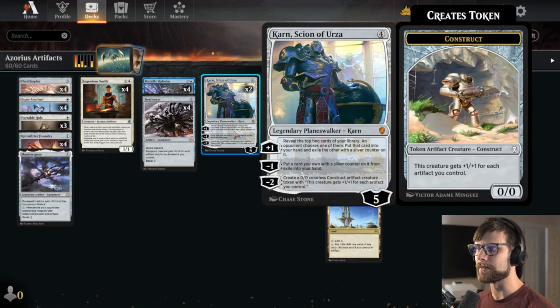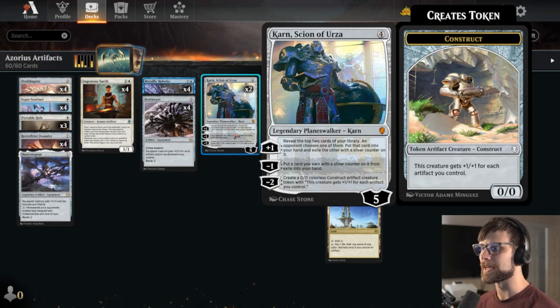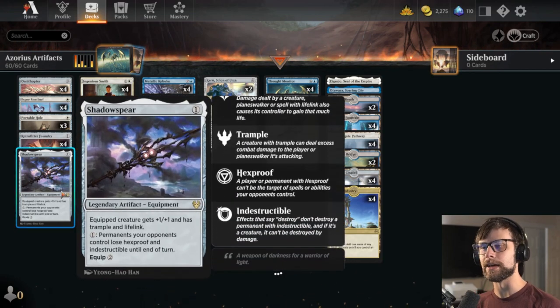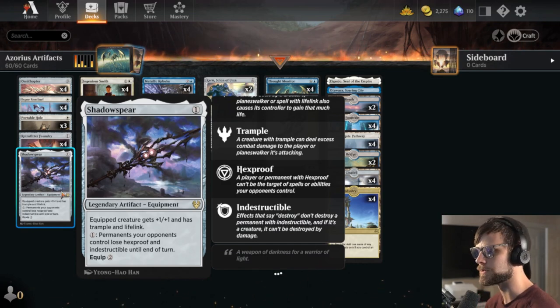Sitting at the top end we also have Karn, Scion of Urza, mostly for that minus 2 ability. We can use it to draw some extra cards, but that minus 2 is really going to close out games as quickly as possible. To help us close out the game we have two equipments: Shadow Spear giving Trample and Lifelink, separating our life totals from the opponent quite heavily by gaining us a lot of life but also dealing a lot of damage.